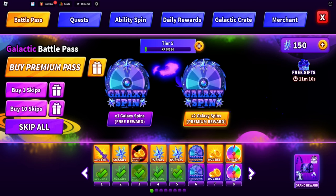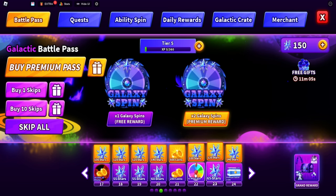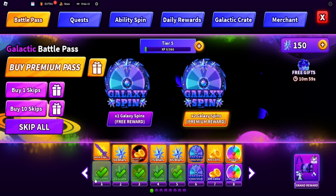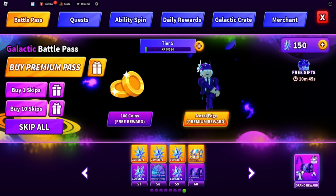In the battle pass you can also get galaxy spins for free just by leveling up, collecting quests, and stuff like that. If you have the premium version of the battle pass you get even more. It seems like you can only get about five from the free version, plus a selection crate.